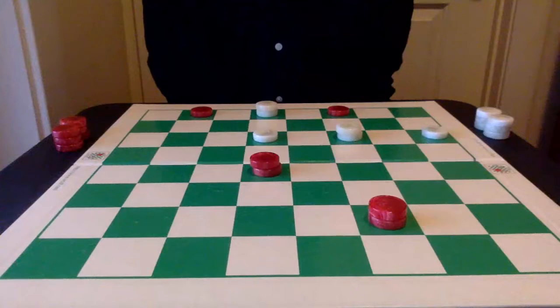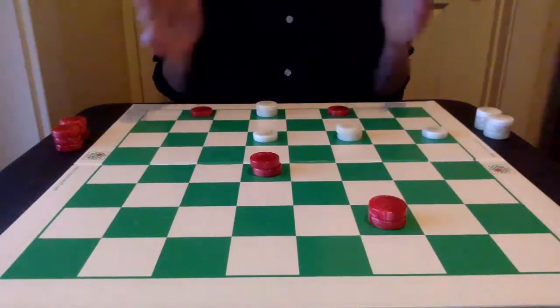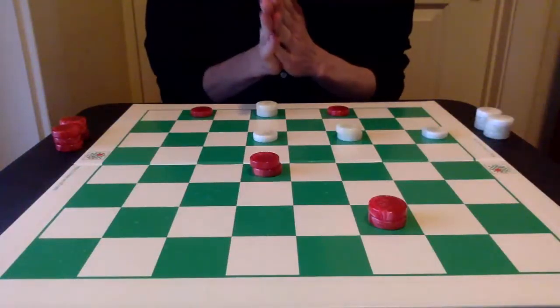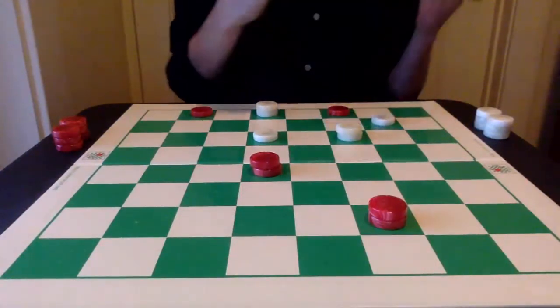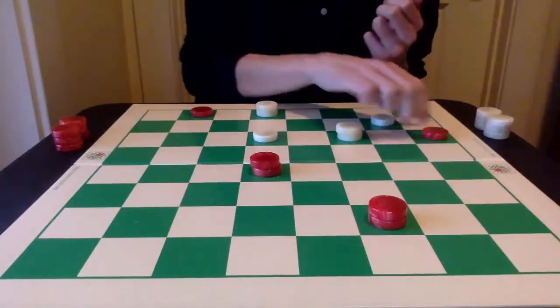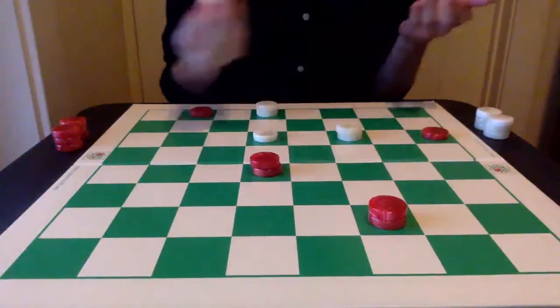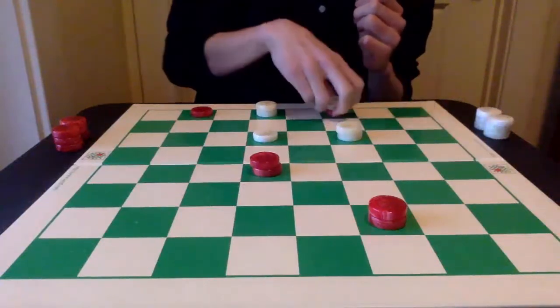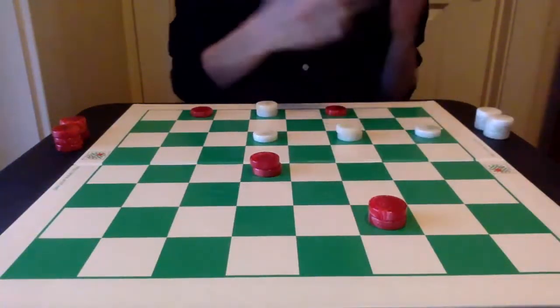After taking all of this into consideration, it's fair to assess that red probably has some kind of advantage here and it's white that has to work to obtain the draw. Now that we've come to that conclusion, it's time to figure out how we can draw this from white. In doing this, it's important to consider every single move on the board no matter how ridiculous it may look in the first place. What if white goes here? Red is just going to capture, and sure white can move in for another king, but it's going to be four pieces versus three and red is going to win that game.